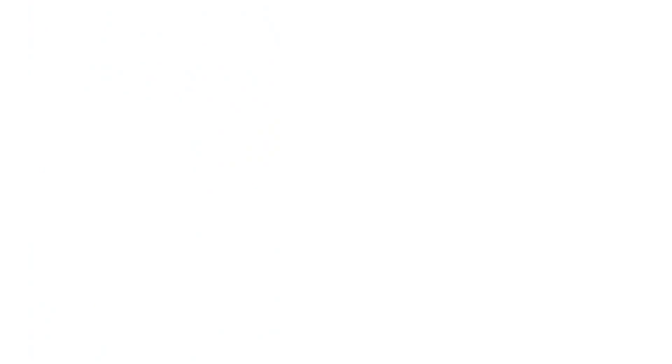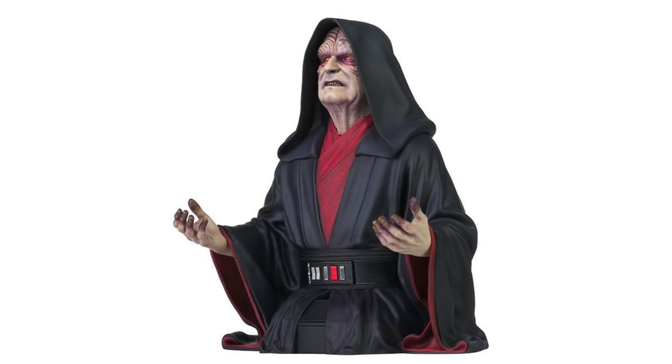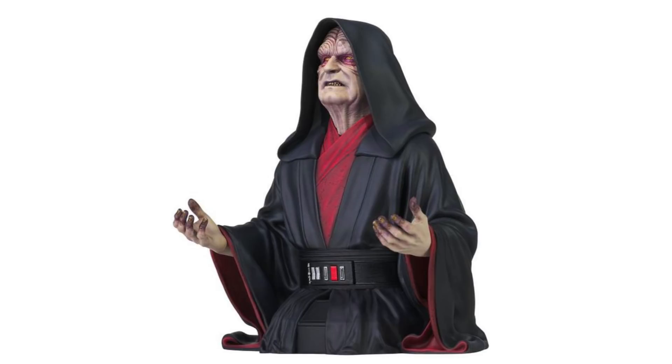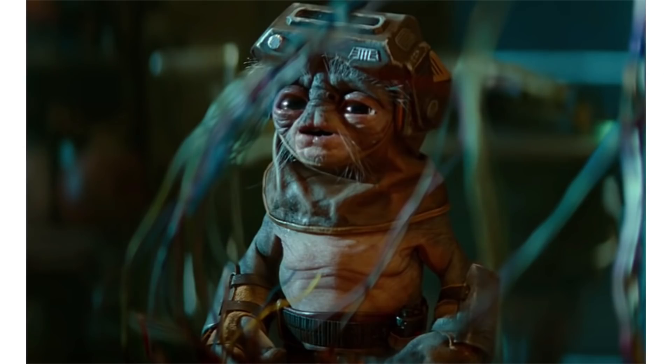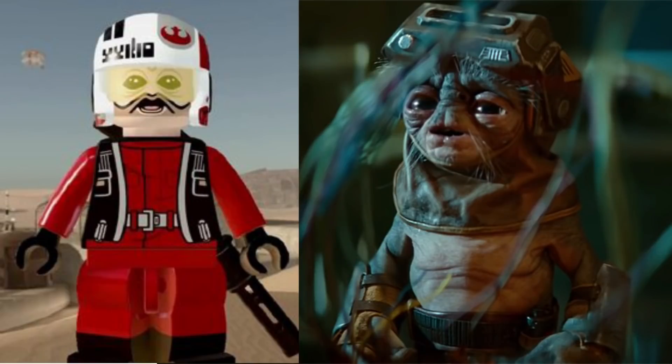At number eight, a Rise of Skywalker pack. I still would love to see this. It would include Emperor Palpatine, which we still haven't gotten — that boggles my mind. We'd also get Ben Solo with his blue lightsaber in his end-of-movie outfit, as well as Rey with battle scars. For the fourth figure, nobody more perfect than Babu Frick, who would be roughly Baby Yoda-sized. Since Zori Bliss is already done, I'd love to see a D-O minifigure included with him — we still haven't gotten D-O.